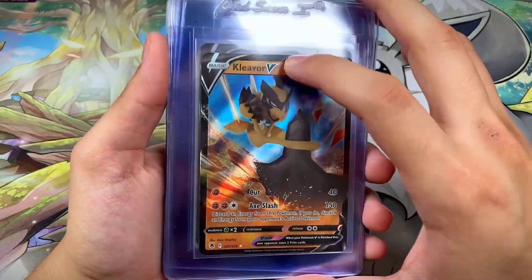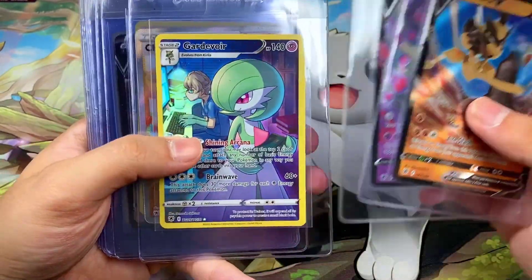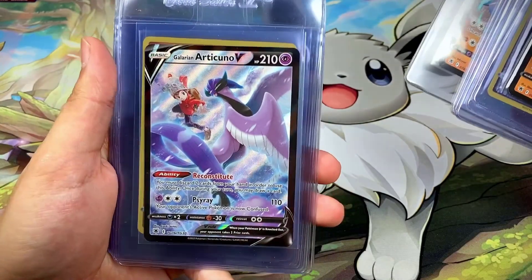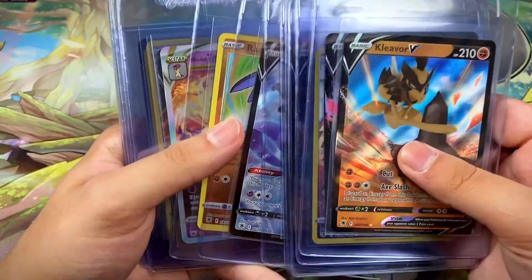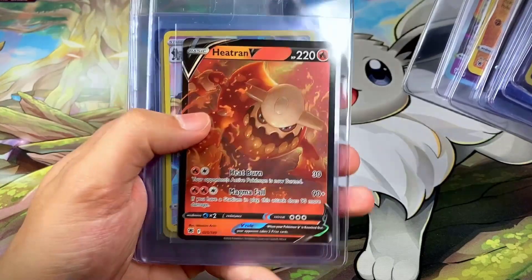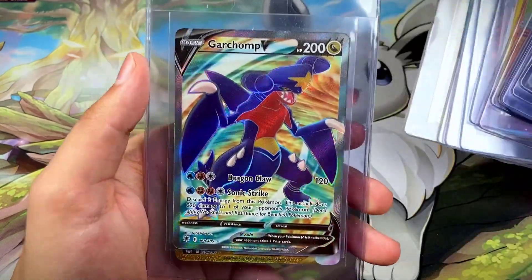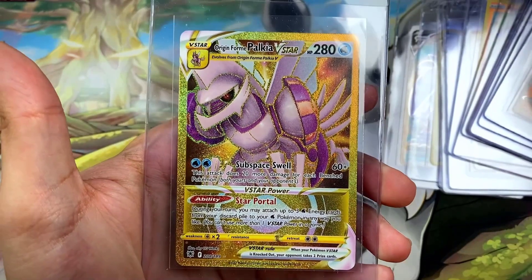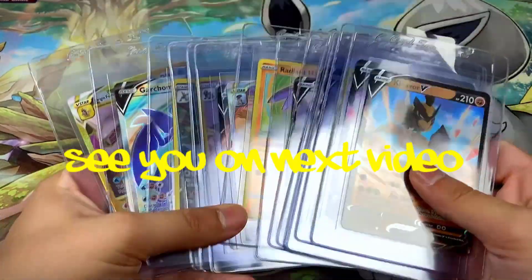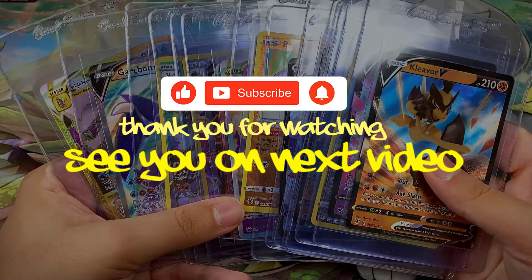Quick recap of all the hits from today's video: Kleavor V, Hisuian Typhlosion V, Gardevoir Trainer Gallery, Choy full-art trainer, Bronzong Trainer Gallery, Lucario V, Galarian Articuno V Trainer Gallery, Radiant Hawlucha, Hisuian Typhlosion V-Star, Heatran V, Mightyena Trainer Gallery, Kleavor Trainer Gallery, Garchomp V full art, and the first pack magic Origin Form Palkia V-Star gold card. Hope you guys enjoyed — leave a like and comment, and we'll see you in the next opening. Peace!